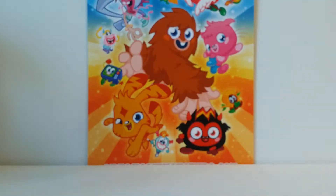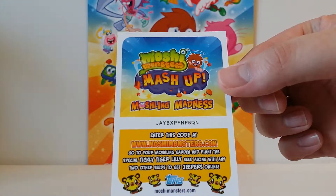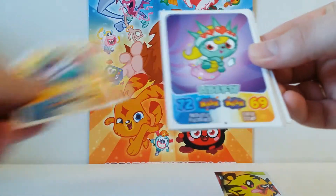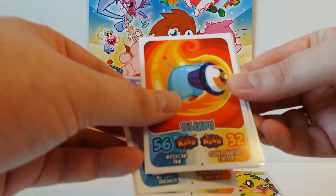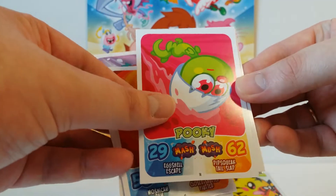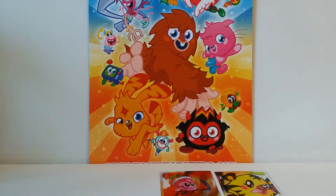Really cool. And we've got a code card — if you are doing anything with the codes, there it is. So that's the first card, a very nice code card. So we have Mart, Liberty, Leo, Blinky, Porky, Fiffy, and a Fizzy Shiny. Very cool, very cool start.